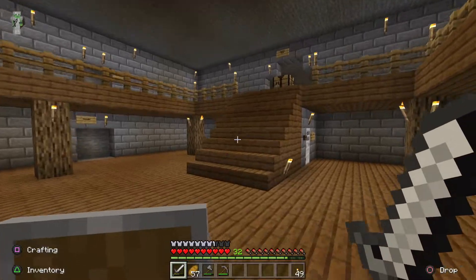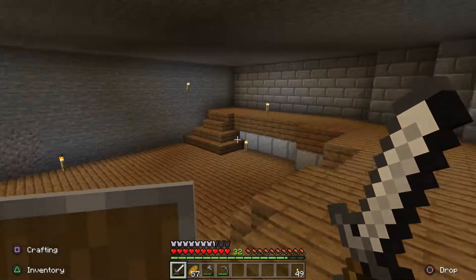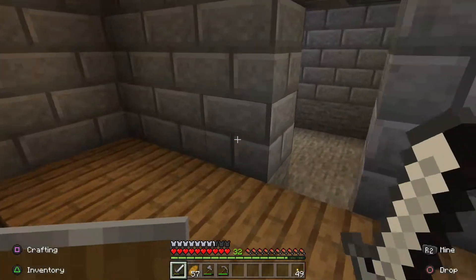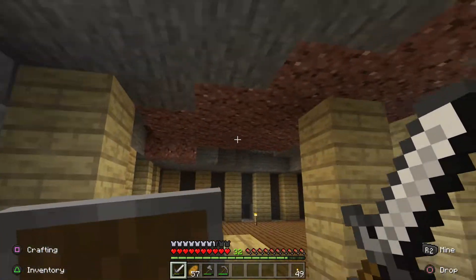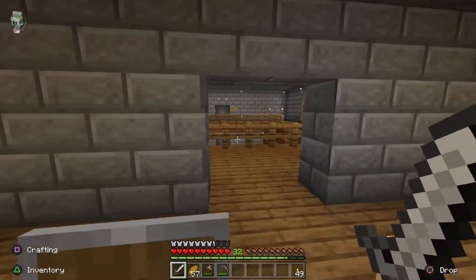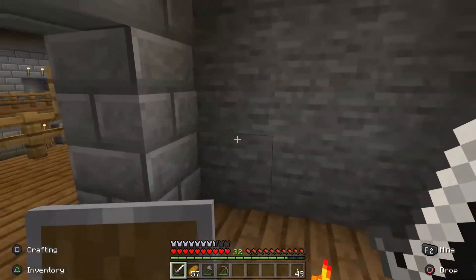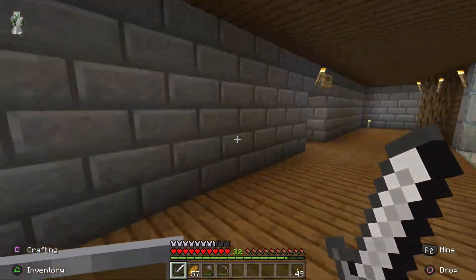Going upstairs, we have our meeting room. I'm planning on a black wall on the back with a big map going across it — it might cost a lot of materials but it should look cool — and a meeting table for planning operations. Then we have the kitchen; I need more materials to finish it off but it shouldn't be too bad. I also realized I still need to do the roof. We have the enchantment room, which was almost fully done — we just need to get books.